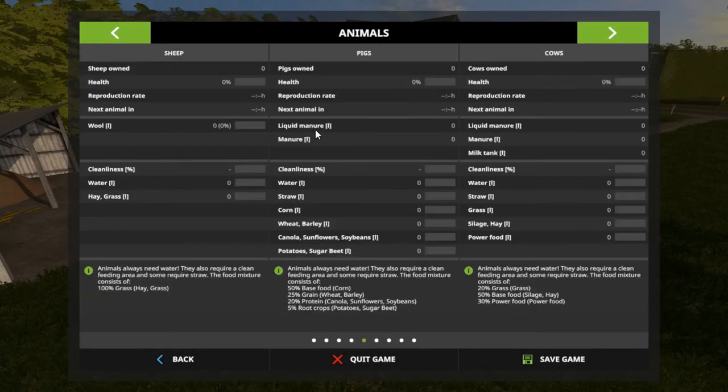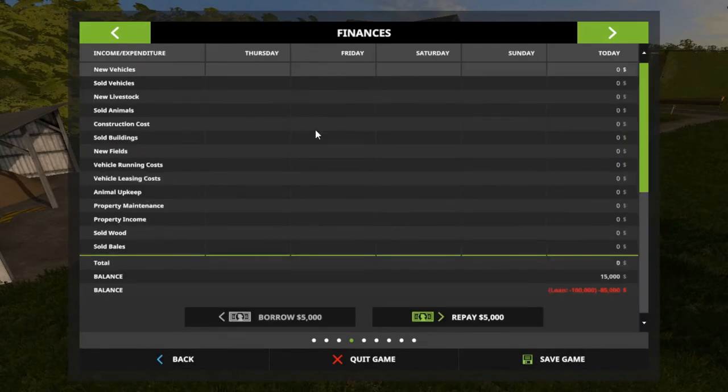Alright, there's our sheep, pigs, and cows. Our loan is $100,000.